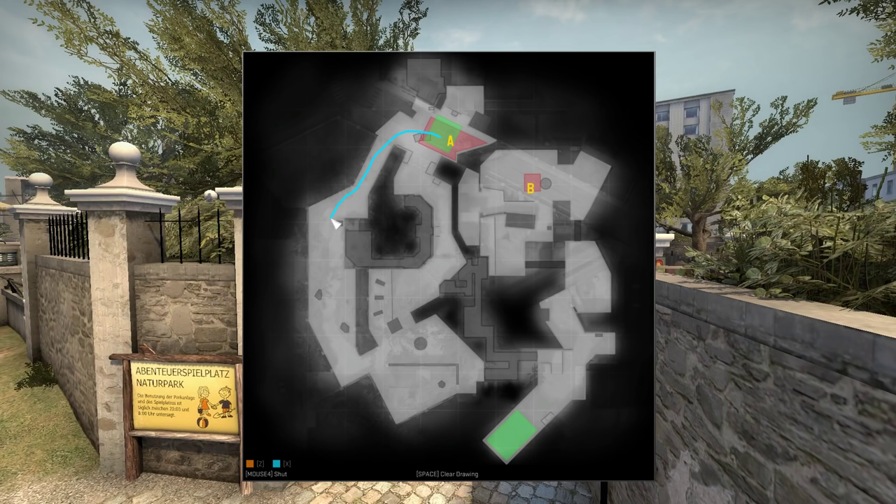For a counter-terrorist to get to the edge of Long A and into the fountain playground area, and for a terrorist to get to the same point, it takes them both about 15 seconds. This would be classified as an aggressive angle for the counter-terrorist, so it's not very commonly held unless you're going to push it. Usually you have enough time to set up before they can push Long A as a counter-terrorist.